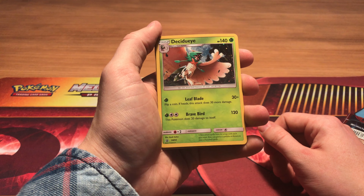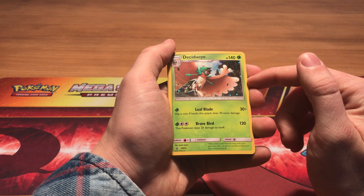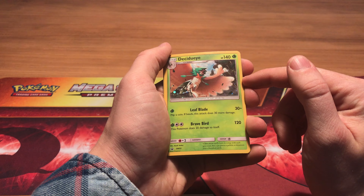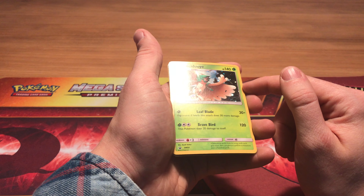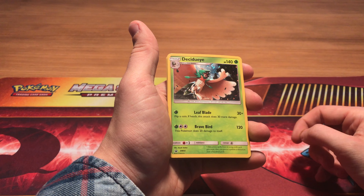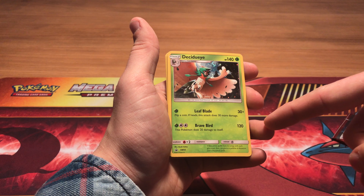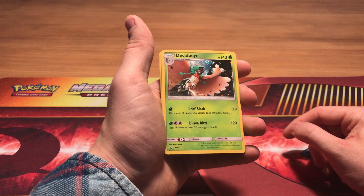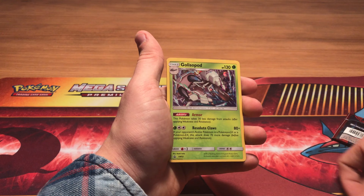which is a gorgeous holo as a card. Bit of a shame — there's a line in the middle of the card in two places. It has Leaf Blade: flip a coin; if heads, this attack does 30 more damage. And it has Brave Bird: this Pokemon does 20 damage to itself and 120 damage to the opponent.